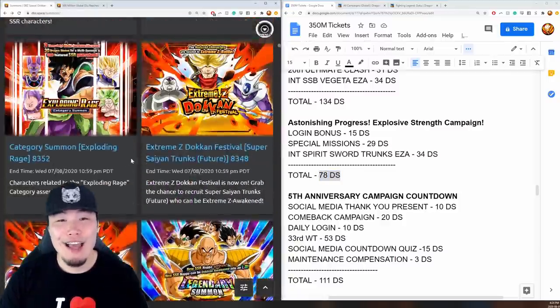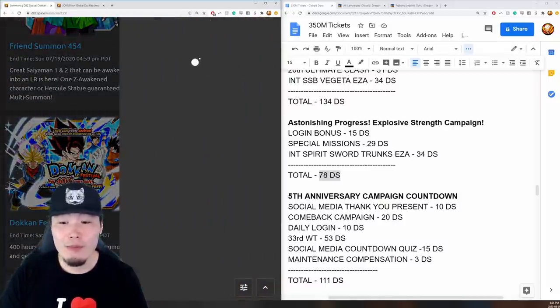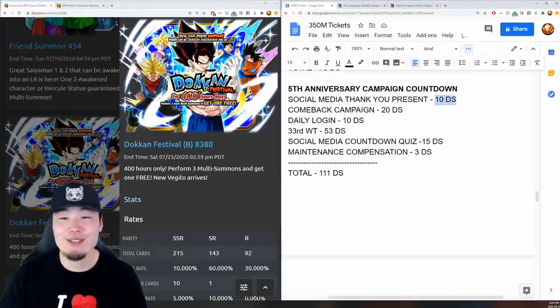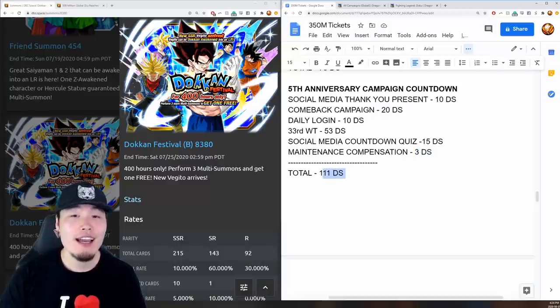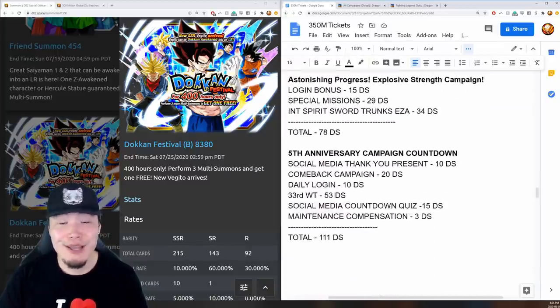Now for the anniversary — starting with the countdown. We got 10 stones for the social media thank you present, 20 for the comeback campaign, 10 for daily login, 53 for the World Tournament, 15 for a countdown quiz, and 3 for maintenance compensation. That's 111 stones for the countdown alone, which is comparable to a lot of the other campaigns — pretty awesome.